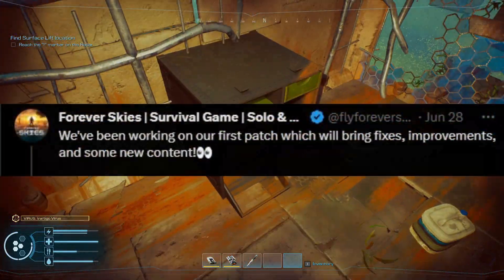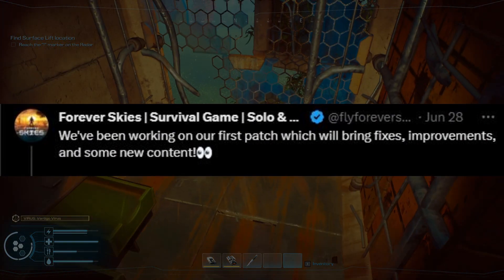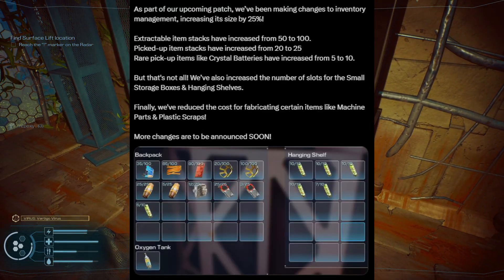In their first tweet in late June, they said that the patch should include some bug fixes, improvements, and some new content, so let's take a look at what they've revealed so far. As part of our upcoming patch, we've been making changes to inventory management,